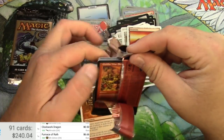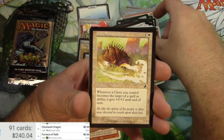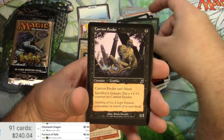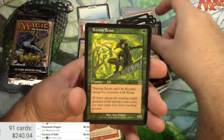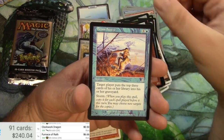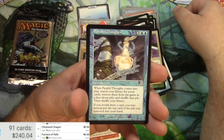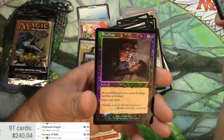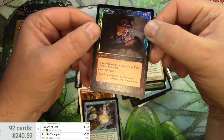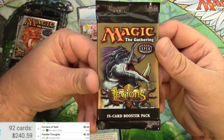Scourge is up next — I've never opened a pack of Scourge before I think. Cards include Island, War Strike, Dragon Shadow, Carrion Feeder (that's decent), Ranger, Brain Freeze, One with Nature, Corona Zealot, Parallel Thoughts — might be okay — and a foil Skull Tap. Parallel Thoughts at 55 cents; pretty nice looking foil there.